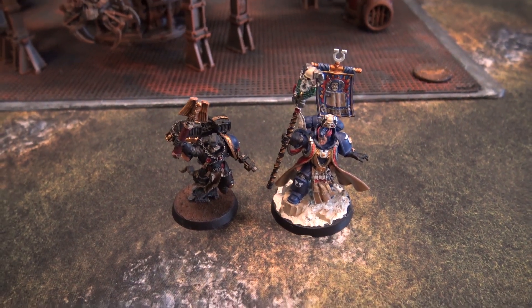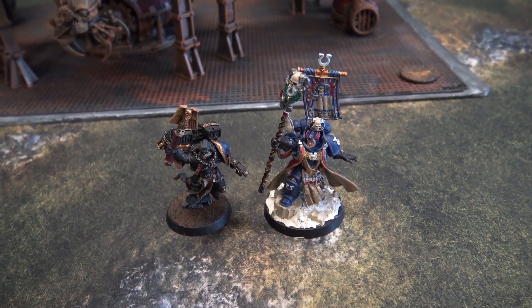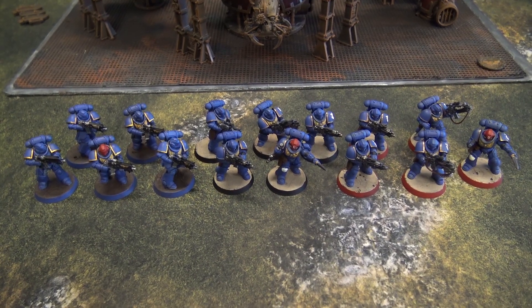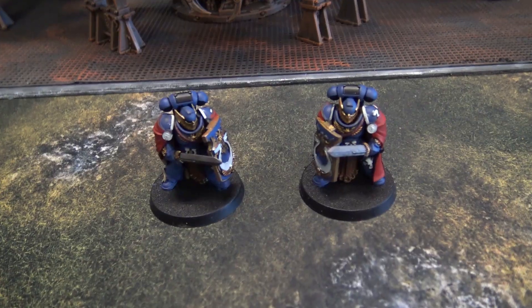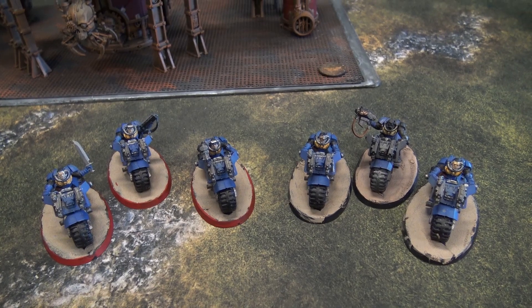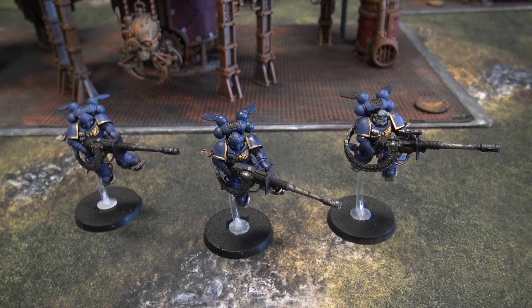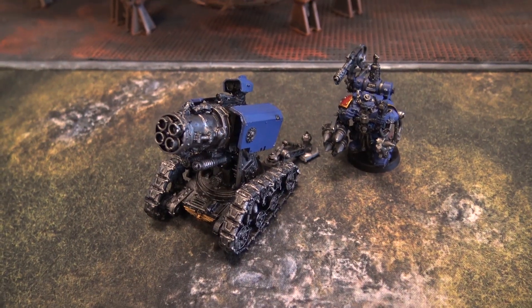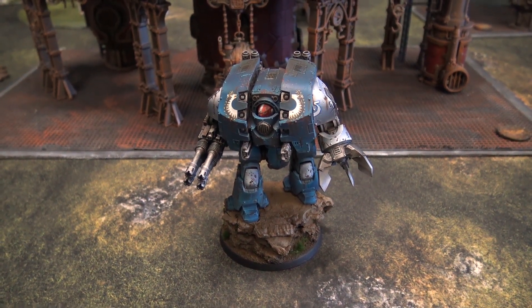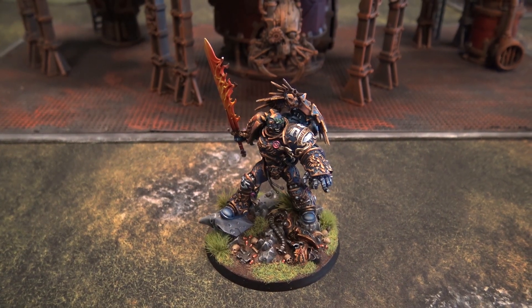For the Ultramarines, Greg runs a Battalion Detachment and a Super Heavy Auxiliary Detachment. Leading the Battalion is a Chaplain with a Jump Pack and Tigerius. He has three 5-man Intercessor squads, two with auxiliary grenade launchers, the Victrix Guard, two squads of Scout Bikers with shotguns and Storm Bolter sergeants, a 3-man Suppressor squad, a Thunderfire Cannon, a Leviathan Dreadnought with dual Storm Cannons, a Repulsor Executioner, and Guilliman.